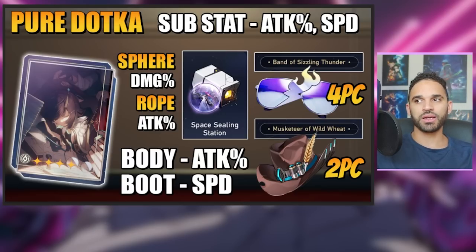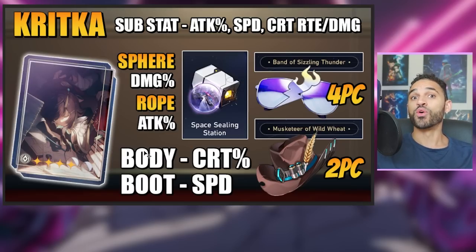The difference between DoTka and hybrid CritKa is just the fact that you're changing the body to a crit rate body so that your skill, follow-up, and ult can all crit. You're going to try to build crit rate and crit damage in the substats in addition to getting your attack percent and speed. One of the difficult things about this build is you have to get your crit up very high and make sure you meet the speed threshold of 134 speed so that you can go twice. The build is otherwise pretty much the same — you're just trading the body for crit rate and building in crit rate and crit damage.